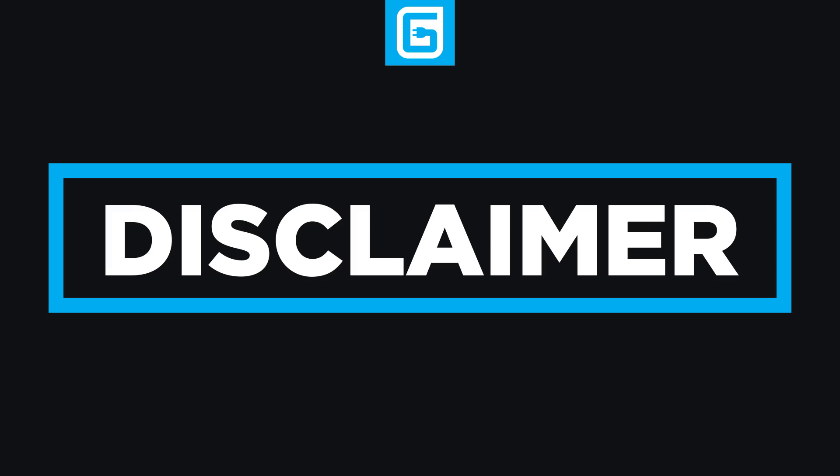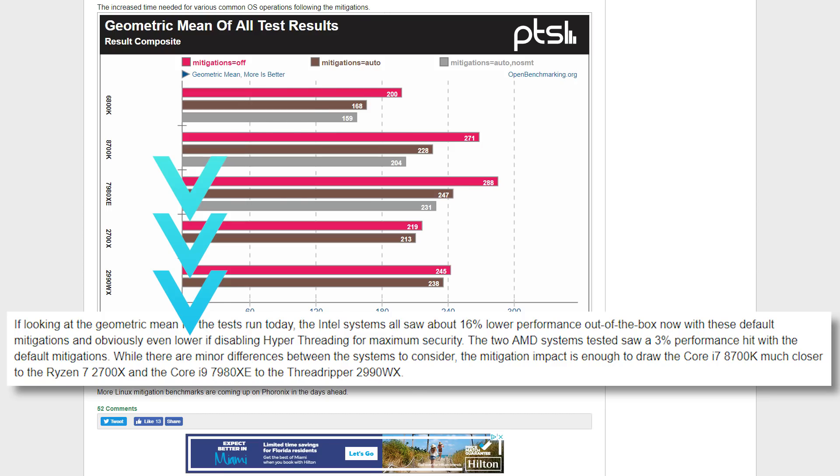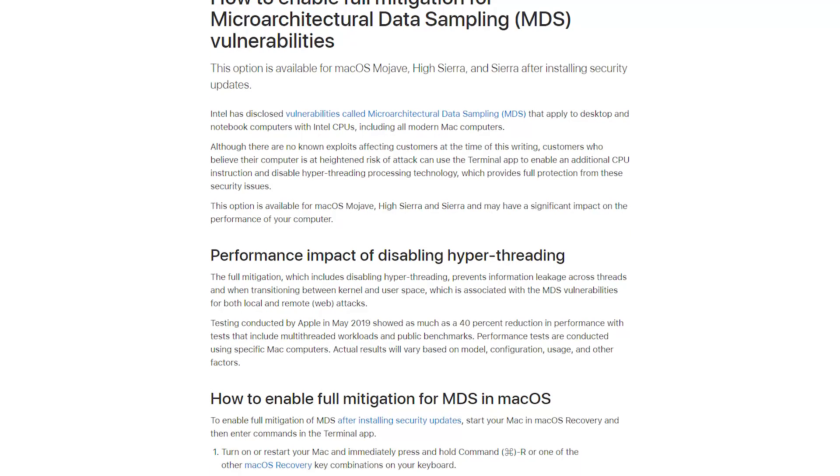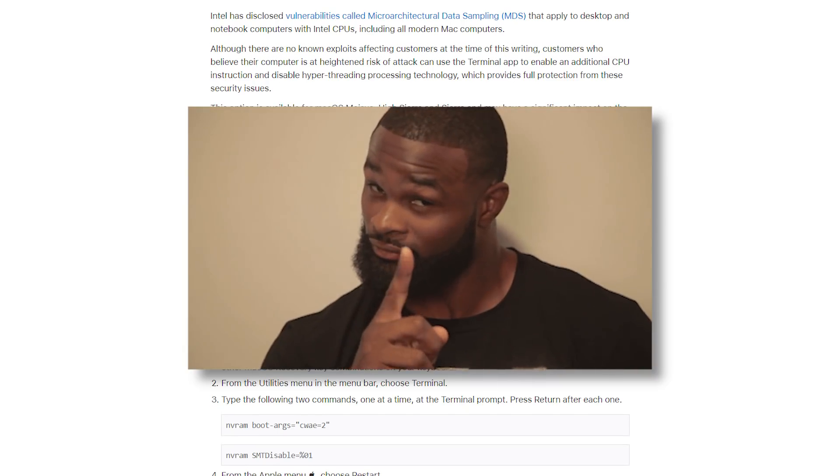Hopefully we'll have Windows numbers soon as well. I definitely wanted to do it myself, but I don't have newer Intel CPUs to test just yet — though I'll likely be changing that soon. And don't forget that this is without hyper-threading disabled, which some major companies are saying is needed to be fully secure against the new flaws. Not good. Not good at all.